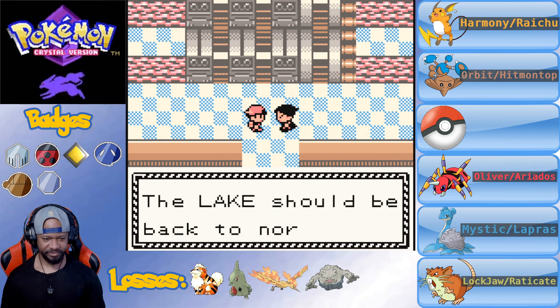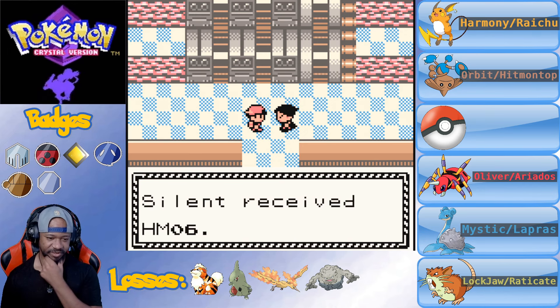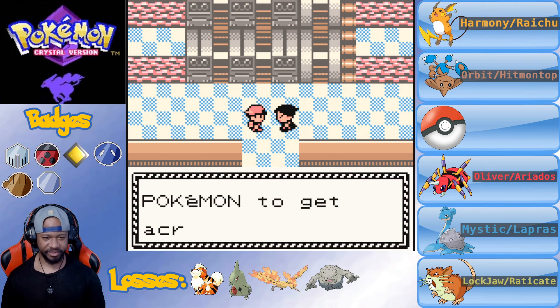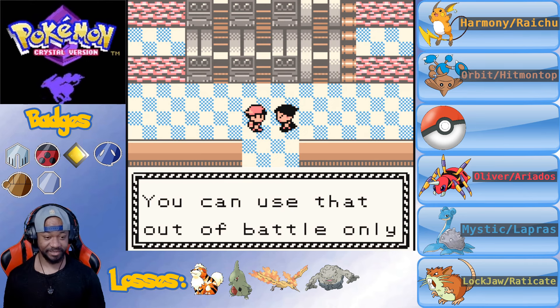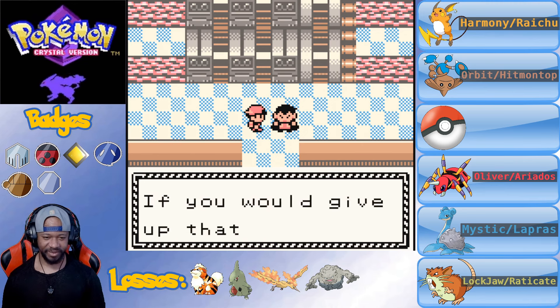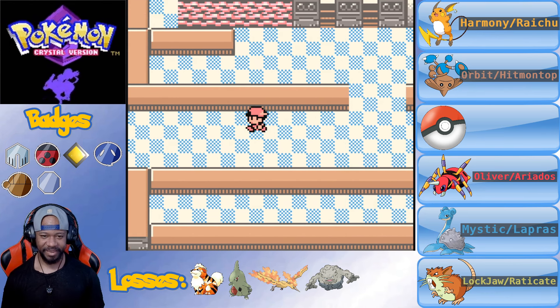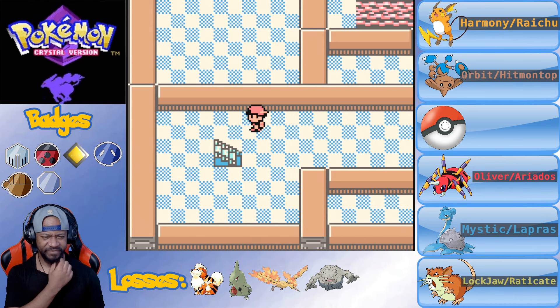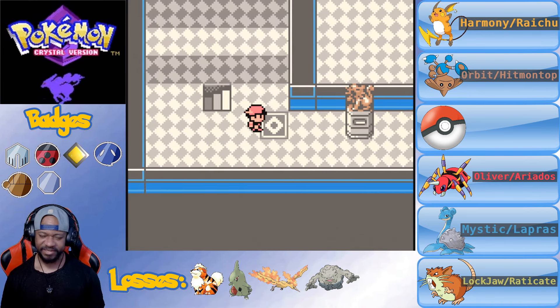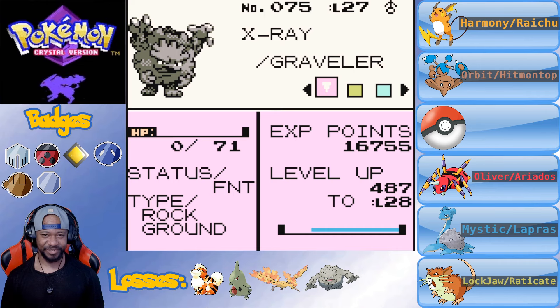Lance says the lake should be back to normal and gives me HM06, which I think is Waterfall or Whirlpool. I'm too mad to even listen right now. I just lost one of my team members who I've had pretty much since the beginning - right out of that cave out of Azalea Town. I really wanted a Golem too. That hurts so bad. X-Ray, it was a pleasure. But it is what it is - that's what Nuzlockes do to you.